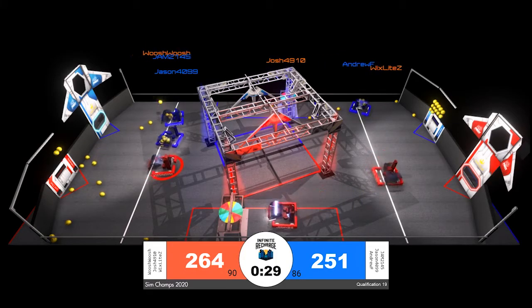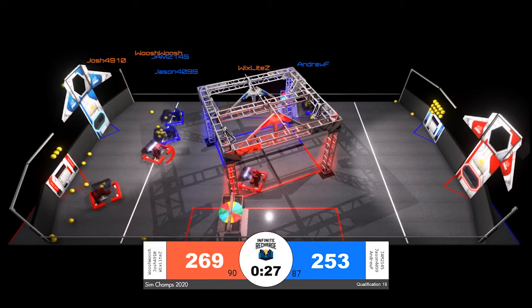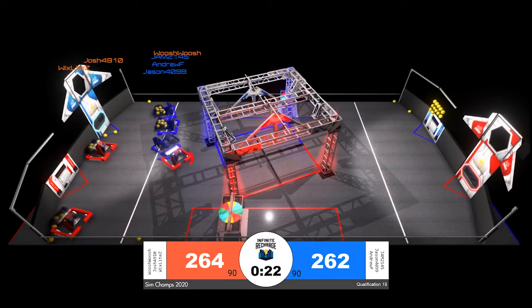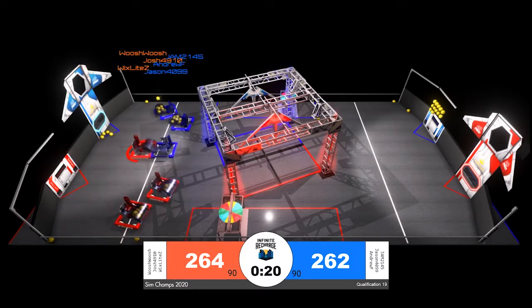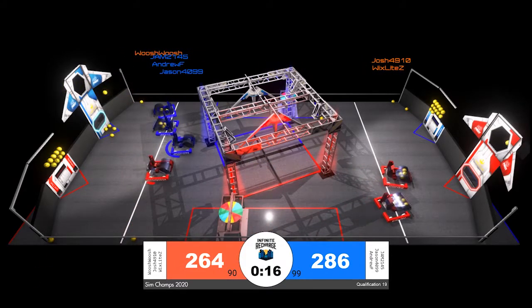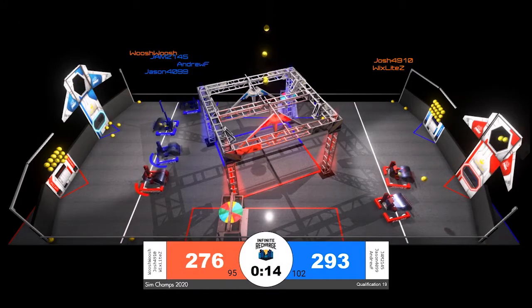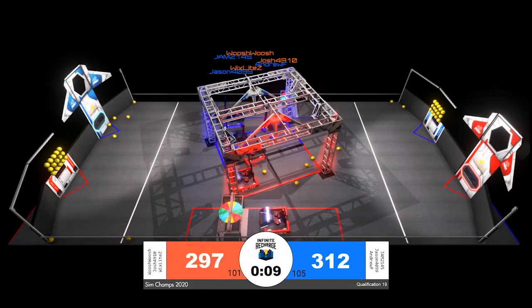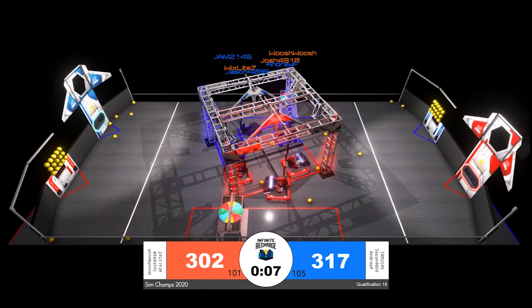Woosh Woosh moves in for some defense against those Blue Alliance scoring robots, leading up to a four-second pin count. They have to be very careful that the circle around their robot does not completely close, which would result in a respawn penalty for the Red Alliance. They are playing very efficient defense, but Blue still has the lead. 15 seconds remaining, no action quite yet in the rendezvous point, but now we do see all three Blue robots make their way there.